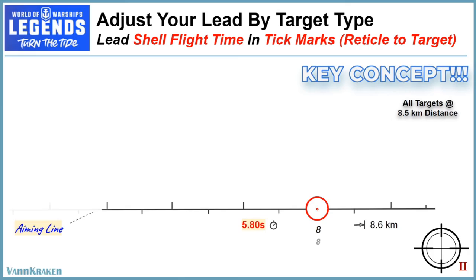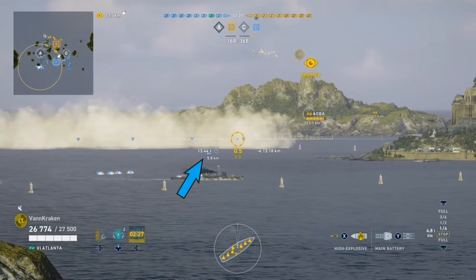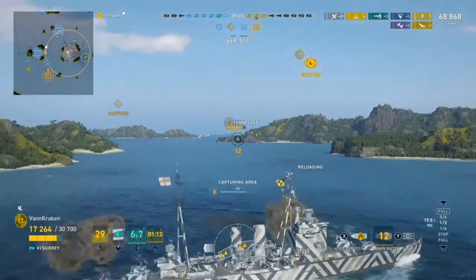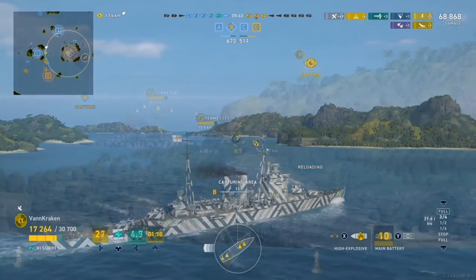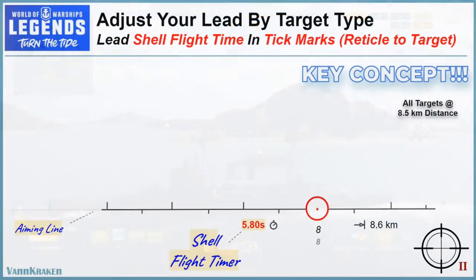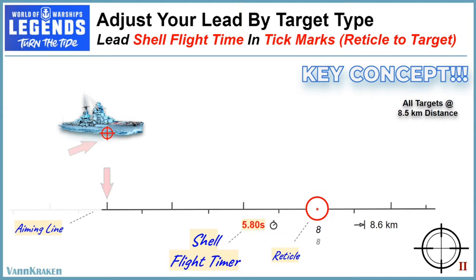The data from the crosshair's shell flight timer automatically adjusts for guns of different calibers, handling, and shell arcs, so it's a true game-changer and key concept when it comes to accurately leading a large percentage of the broadside targets you will encounter in Legends. In the simplest terms, we are going to fire our guns after putting a specific number of tick marks between the centrally located reticle and an aiming point on target ships traveling at full speed and at a roughly constant distance from our ship.